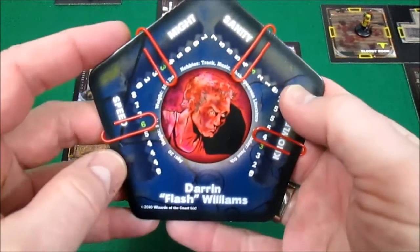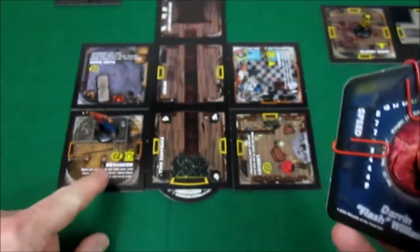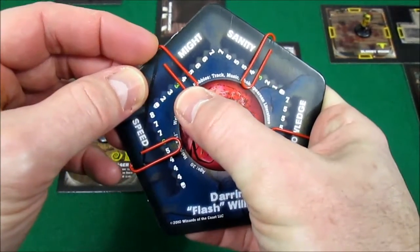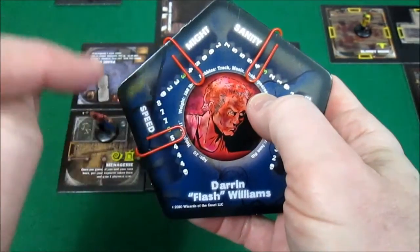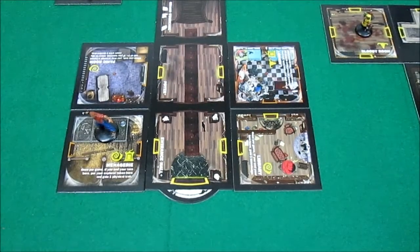He loses one speed — down to five. But he ended his turn here so he can add one physical trait. He's going to add it to might. Might and speed are physical traits, so his might is now four and his speed is five. He's still doing extremely well.